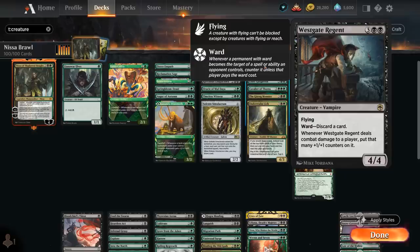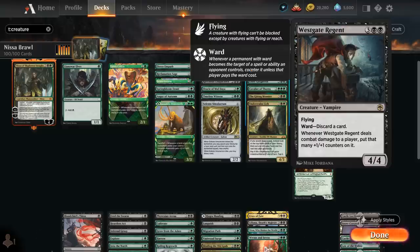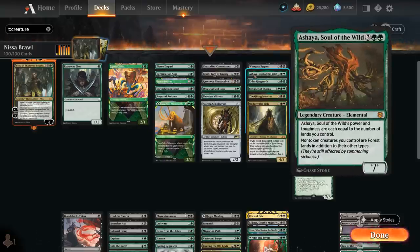At 5 mana there's Westgate Regent, a 4/4 flyer with Ward making the opponent discard a card if they want to target it. When it deals combat damage to a player we put that many +1/+1 counters on it, so if we reanimate a Westgate Regent with Nissa it enters with 2 counters — making it a 6/6 that can quickly become a 12/12. We've got Ashaya, Soul of the Wild, which turns all our creatures into lands so they also enable Landfall when they enter, which is quite synergistic with Nissa, and its Power/Toughness equals the number of lands we control.